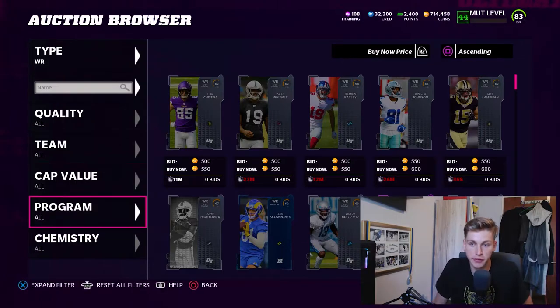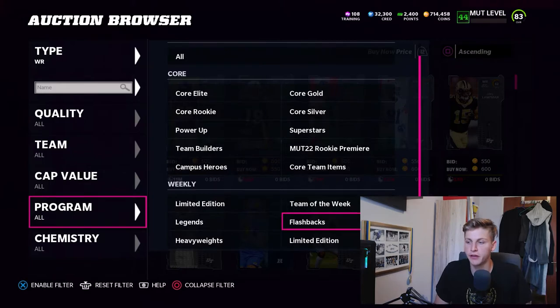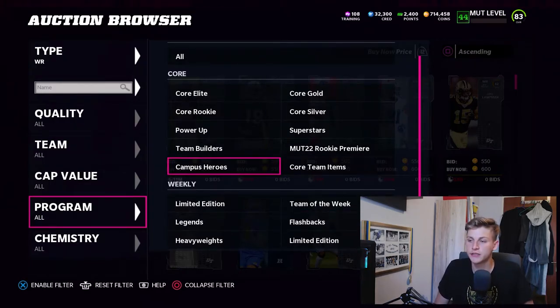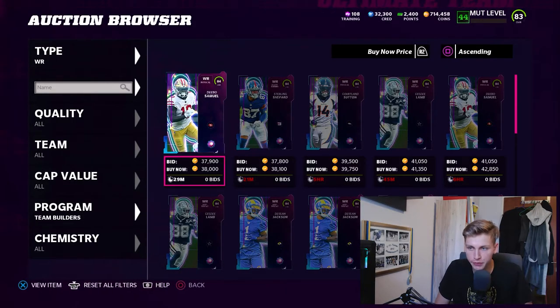Most of these cards are going to be team builders. I like to use power-up passes on cards that I think are worth it and that I'm not going to sell back — cards I'm going to keep for a while. Looking at wide receivers — team builders — the first one is Deebo Samuel.